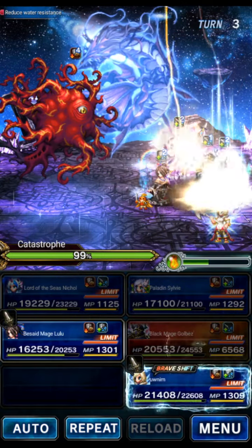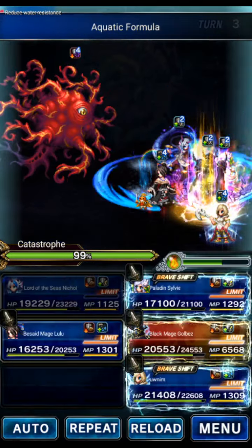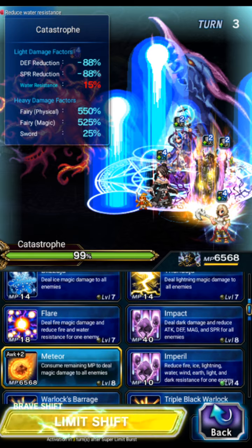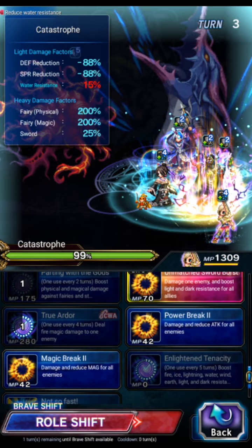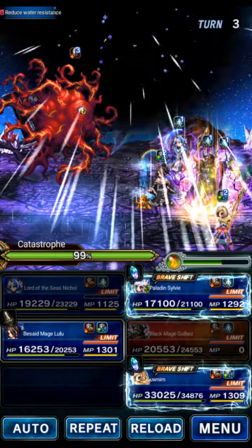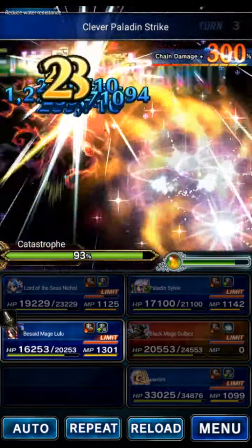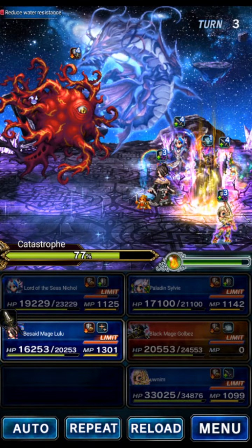This turn we're going to start bursting. We'll have Nicole do his LB for the Amplify, and then Golbez is going to Meteor with a 100% Amplify from Nicole. We're going to shift Ash to base form and triple Bolting Strike to support chain and cap that Meteor. Sylvie will also triple Bolting Strike to cap it. We'll send Golbez and wait. It caps around hit 20, caps all three — about 23-24% damage.